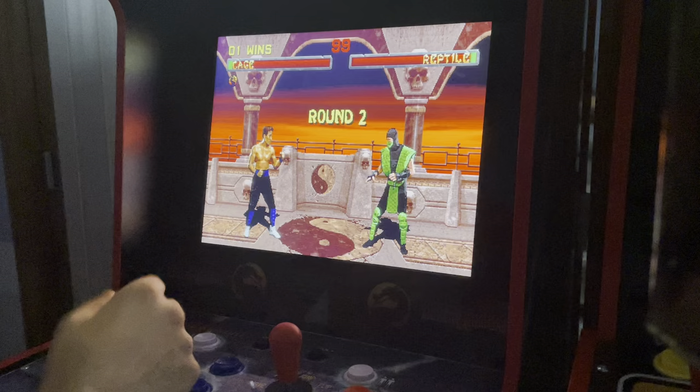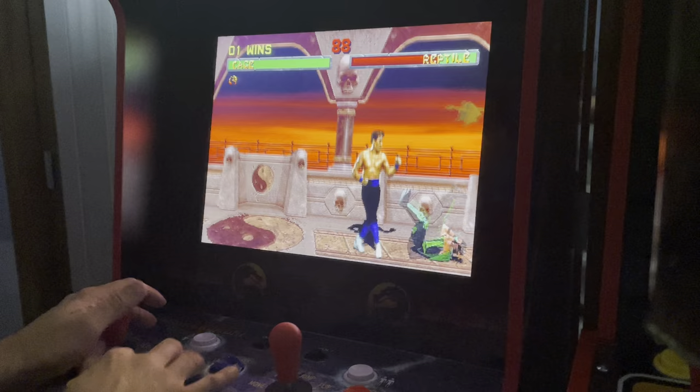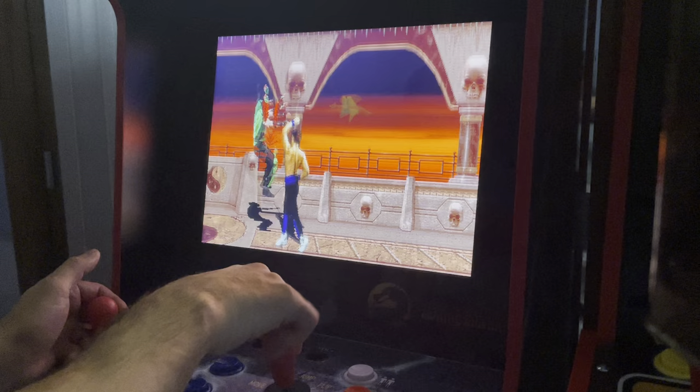This is a pit fatality — every character has a different way of doing it. For Johnny Cage, it's down, down, down, high kick. If you hold down on both controllers after, they'll slide off the spikes.